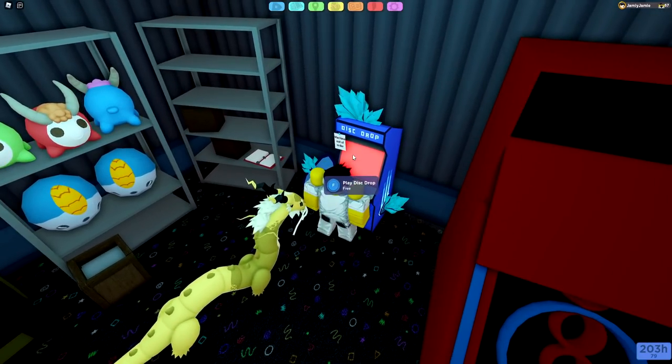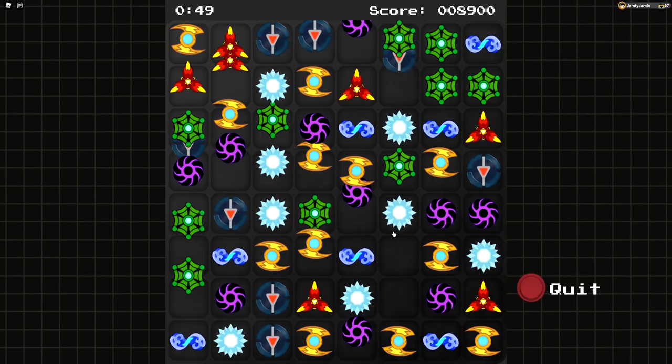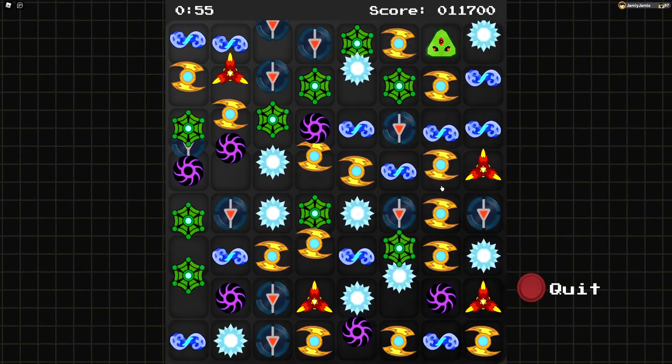We can actually interact with this machine, which will let us play Distrox, although it isn't quite the same Distrox minigame we're used to. The game gets very glitchy very fast, but it is still playable. Every 10,000 score you get on this machine, a new type of green disc will appear.